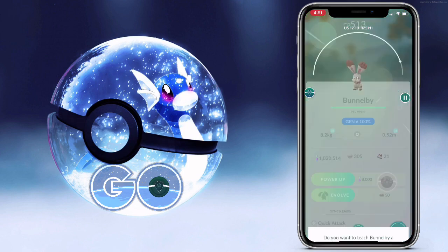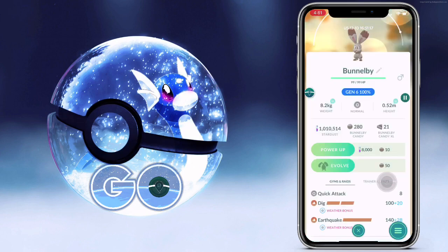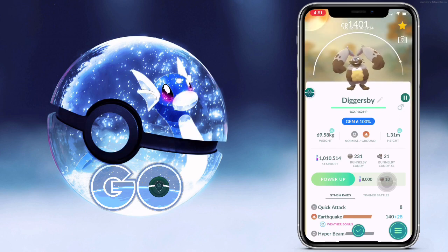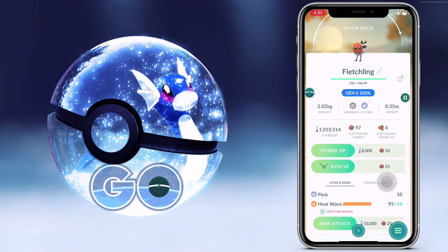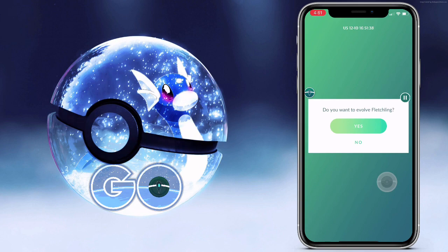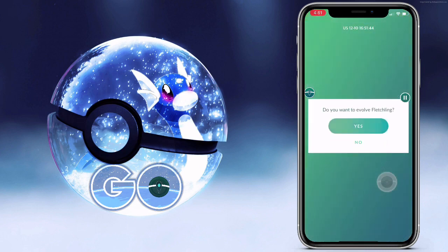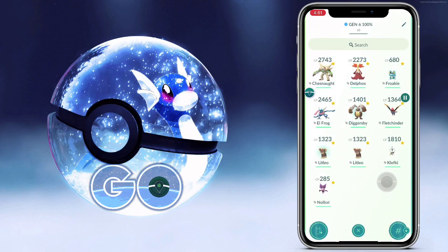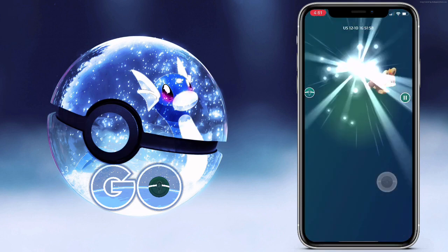Up next, we got Bunnel Bee. This thing is pretty cool as Bunnel Bee, but honestly Digger's Bee kind of creeps me out a little bit. I don't really know why, but he's got his little hands on his belly there, and then his ears are more hands. He's kind of weird looking. Fletchling — this one's pretty cool. Somehow I forgot to collect enough candies to get this evolved all the way. Kind of annoying. Fletchinder. Whatever, we'll have to add him on later.